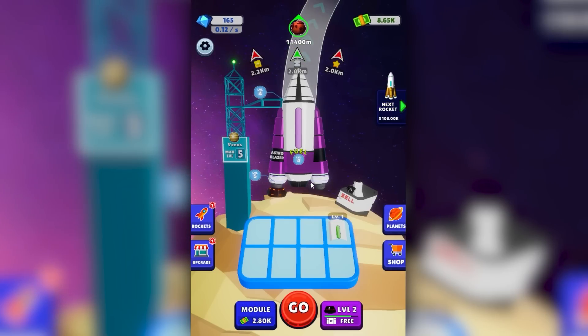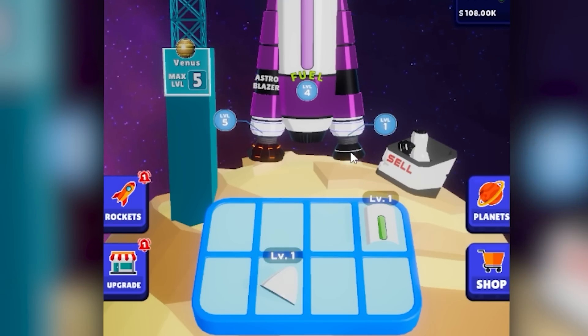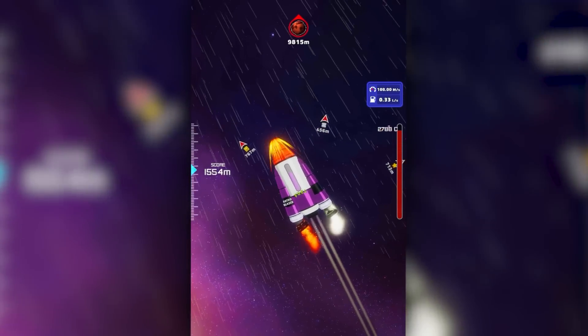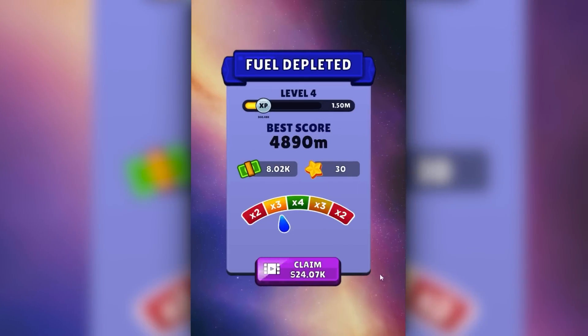Mars is 11,400 up there, but we have enough for the next rocket, and this one's purple. We have a level 5 thruster, just a single one for some reason. So we need to buy a few modules to hopefully get at least one other thruster to balance it out. And then we're going straight for the VIP ticket if the rocket would ever turn. It's not a great handler, but I think we got it.